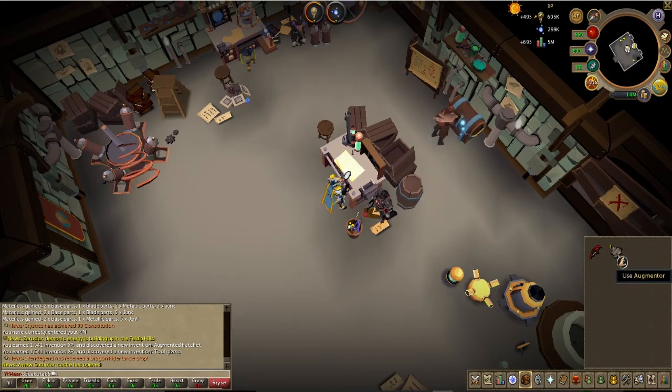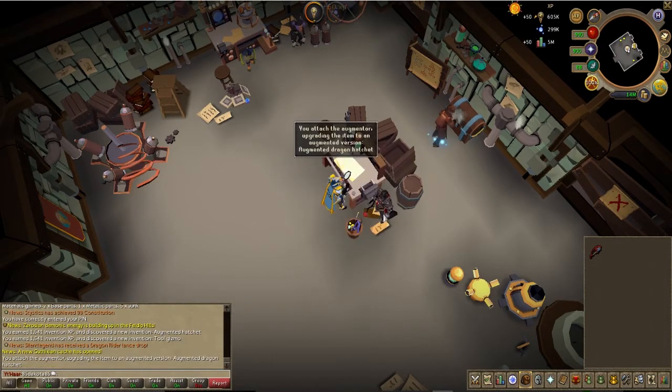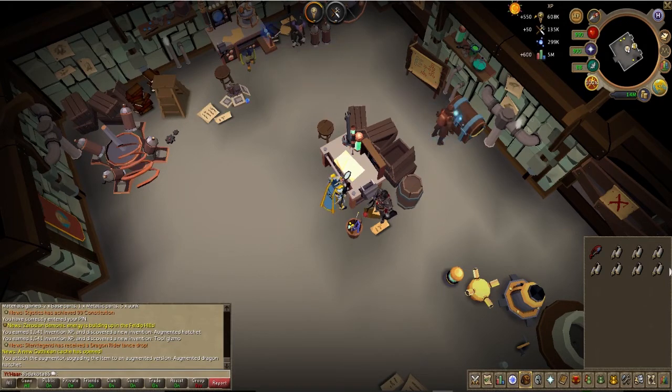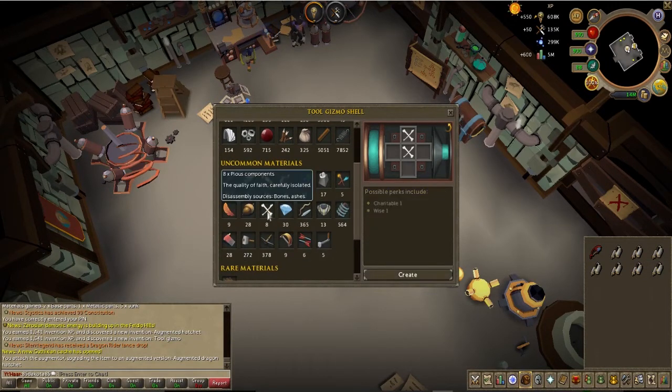Now I go ahead and build an augmenter and a couple of tool gizmos — actually a bunch of tool gizmos. I am really trying to get Enlightened and Honed onto this bad boy. Those are the big ones here. The real big thing is augmenting it so that it levels up when I use it, and eventually we can siphon the XP out of it. The PS components can give Enlightened. I'm going to be using three of them instead of five like I tried last time — I only got eight components, so if I use three, which can still give me level 2 Enlightened, then I could try it twice just in case it doesn't work the first time.